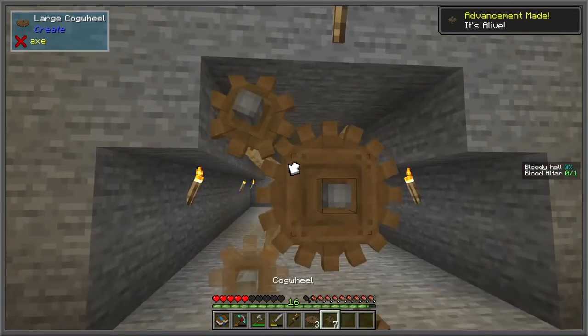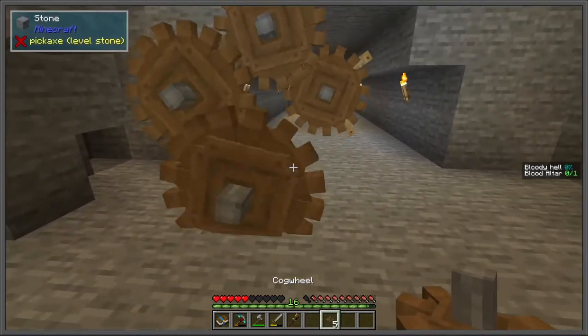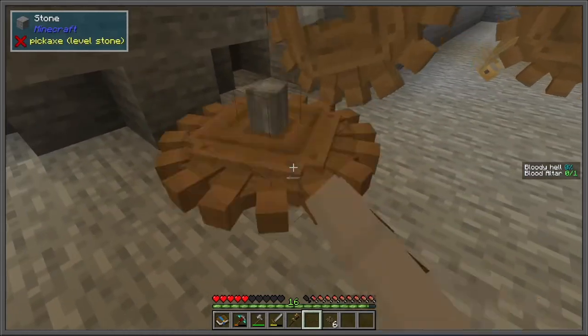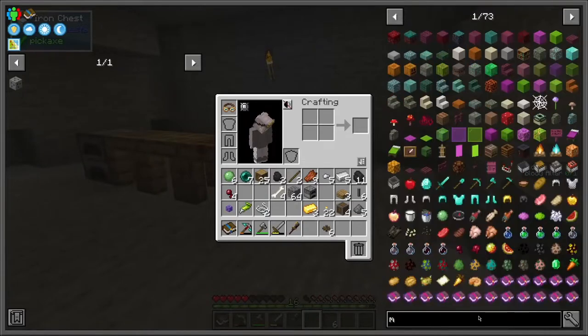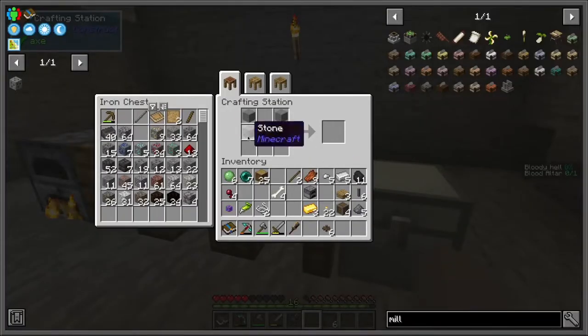Here we are using large and small cogs to change how fast the cogs go by putting them in a big to small cog rotation and increasing the speed, allowing our processes to run a little faster. Right now I'm thinking of making a millstone, which allows us to grind up ores — basically what the crusher can do but on a one-to-one scale, as the crusher can do stacks of items but this can only do one.